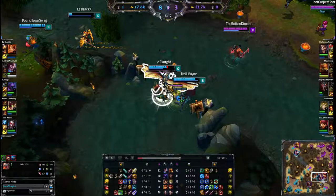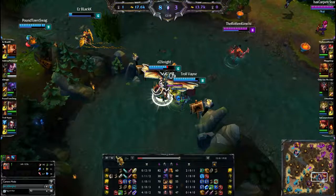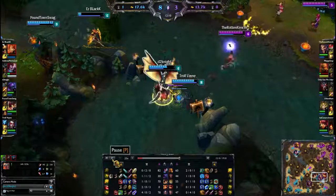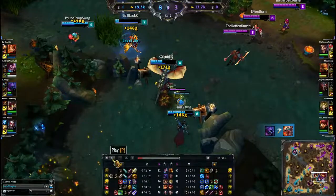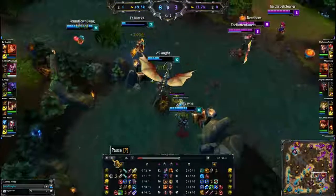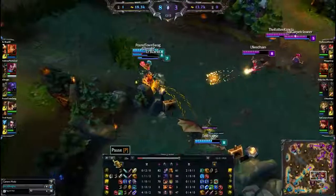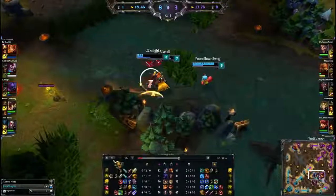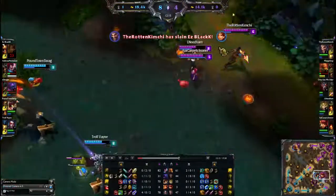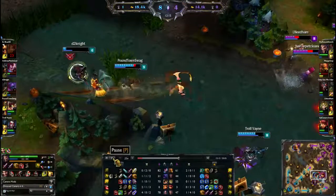Dragon right now at 149 — prime for the smite, which Jax has. I'm not sure why he hasn't used it. I really thought Ezreal was gonna pick this up with his Trueshot Barrage — and here it comes. Wow — I cannot believe that smite was so close. If Jax had smited that dragon a quarter of a second later, Ezreal would certainly have picked it up. Draven picks up the kill on Leona with his Whirling Death, almost getting a double actually with the ult on D2 Knight.